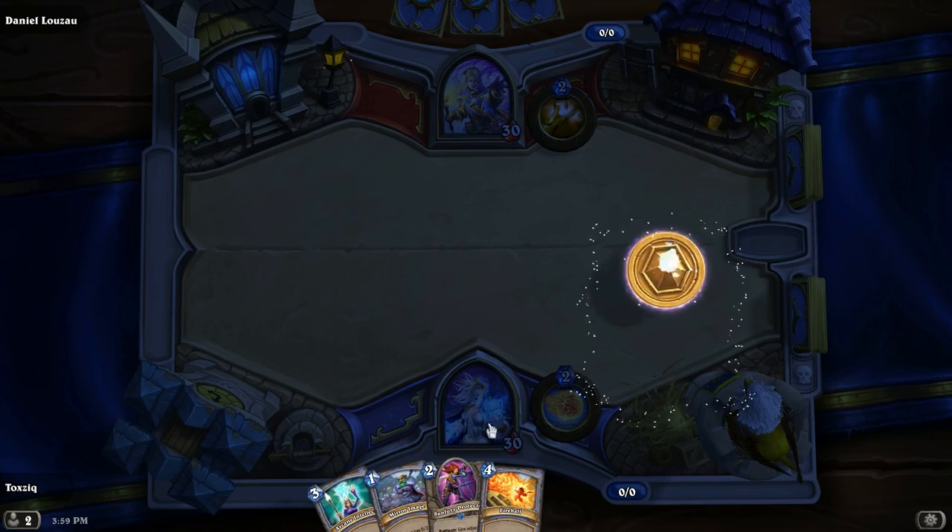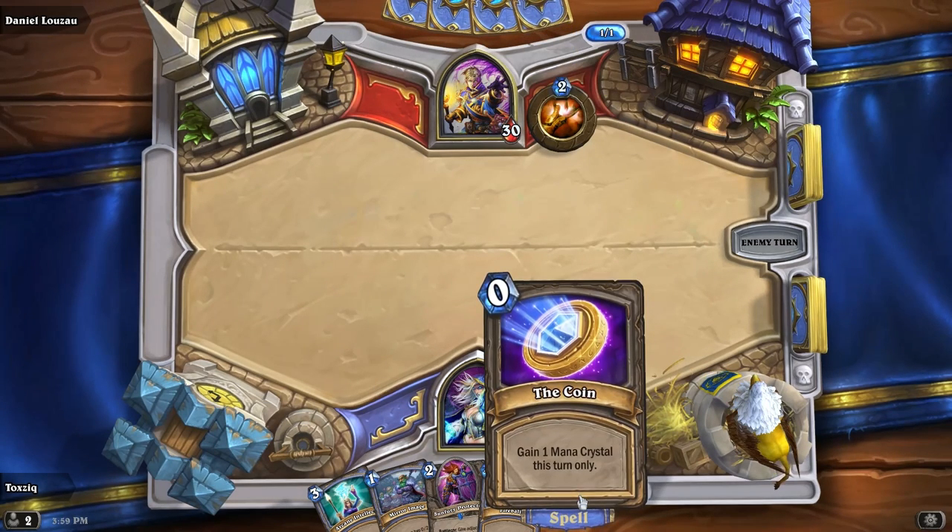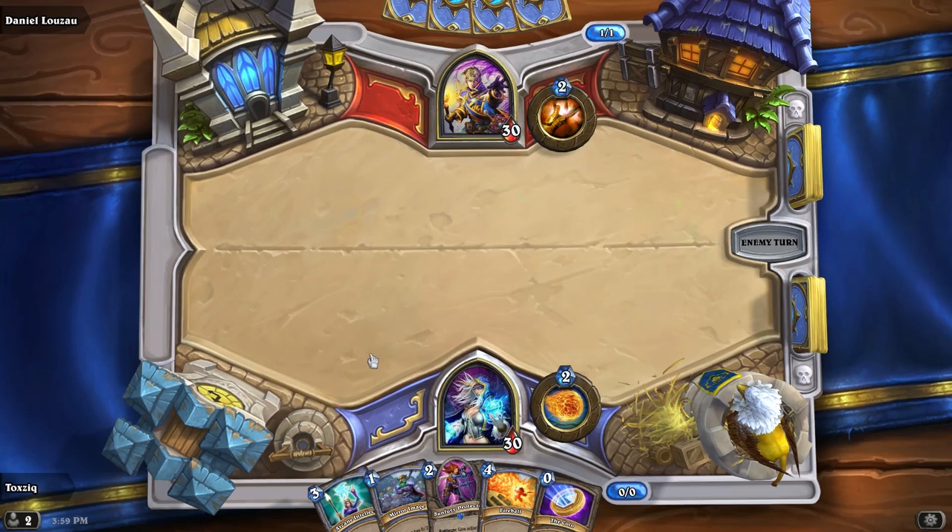Now it's on! The second player gets the coin, which is what I just got, and the first player gets to go first. So Dan will go ahead and play. Now this is pretty much a game of playing minions and attacking each other through the minions or through spells. It's pretty fast-paced, as you'll see.